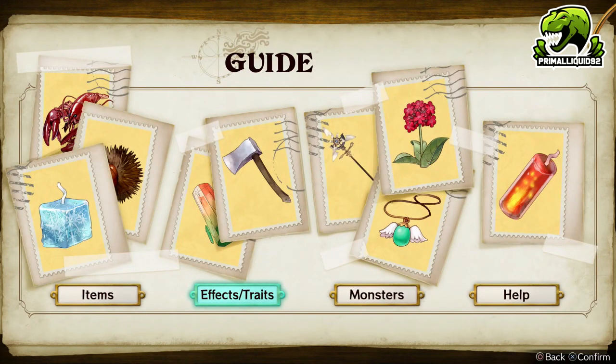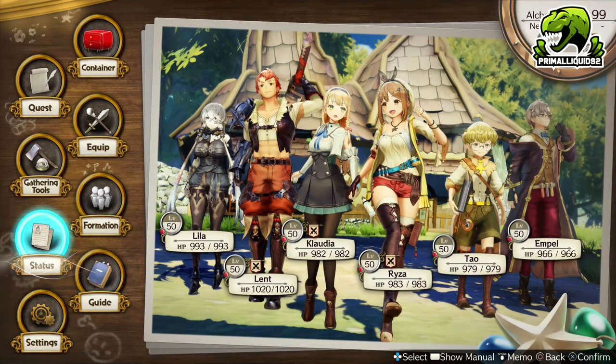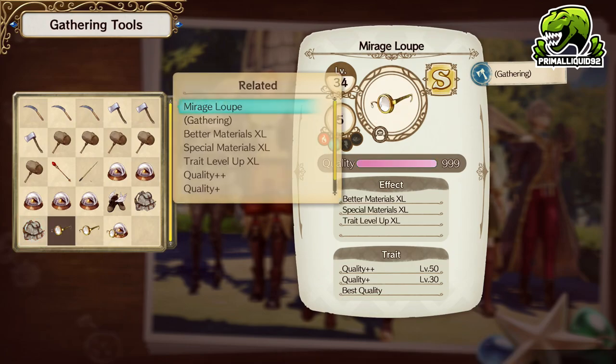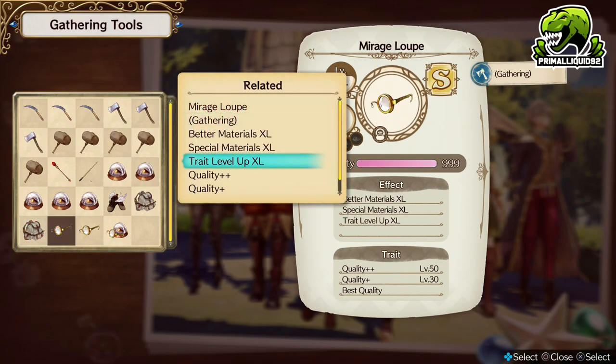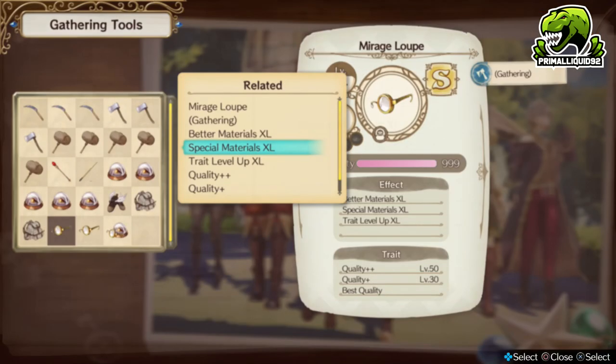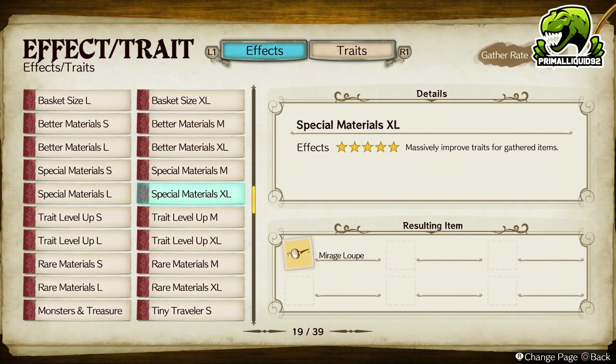For the first method — the one I least recommend, but it is the easiest way to get the highest end traits — you are going to need either the Mirage Loop or the Loop Compass. They both increase the traits that you get. For the Mirage Loop, you can have Trait Level Up, which massively improves the trait level of gathered items, and Special Materials, which massively improve traits for gathered items. Special Materials is what decides whether you get a Destructive, Destructive Plus, or Destructive Plus Plus.